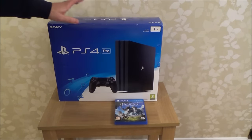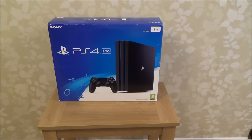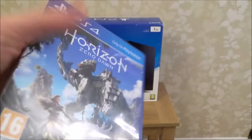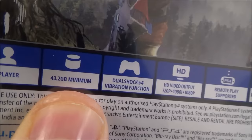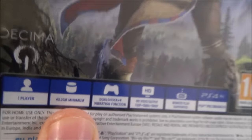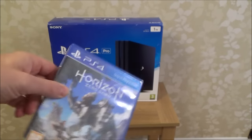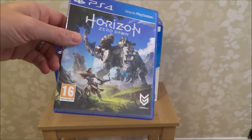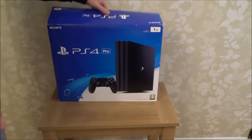This is a one terabyte model, so you're looking at a thousand gigabytes. For example, looking at Horizon Zero Dawn, you can see on the back it requires a minimum of 43.2 gigabytes. Rounding that up to 50 gigabytes, you'll be able to install roughly around 20 of these games on the hard drive before it's full. But if it fills up, don't worry — you can simply install an external hard drive, which is really easy, you just need to plug it in.